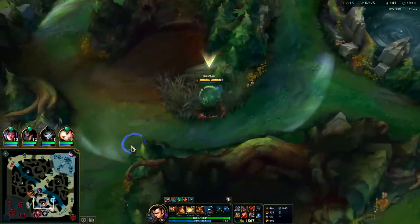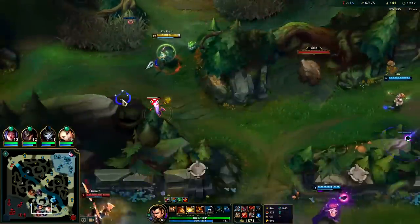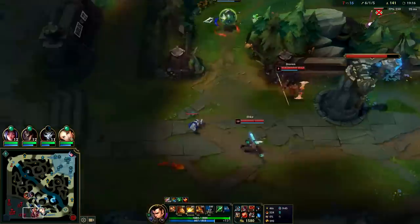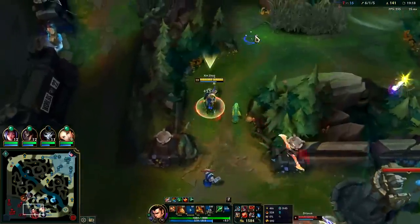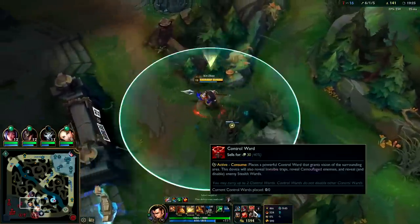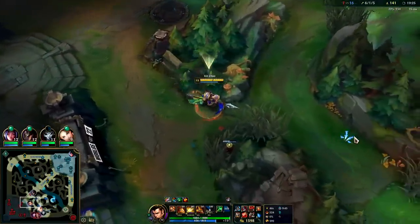It was only because their jungler was lingering top side for so long. Typically I don't like taking the first dragon pre-six because it delays your level six quite a bit. I don't have R here so there's no reason to force a crazy fight — just back off. There's nothing to really fight for here.